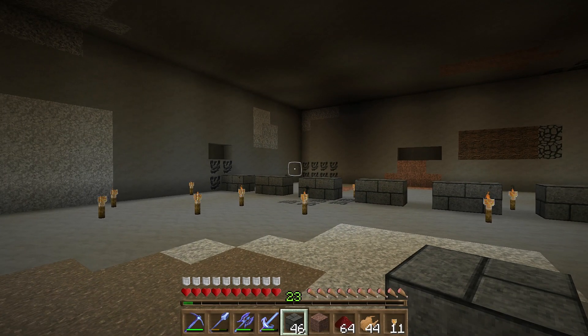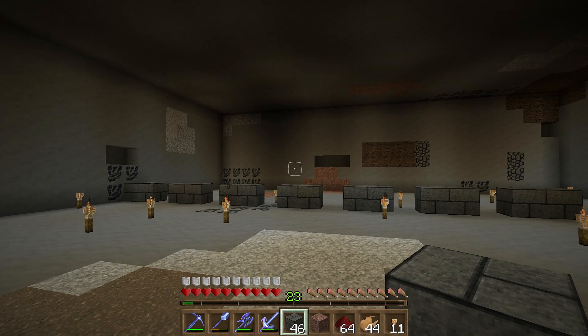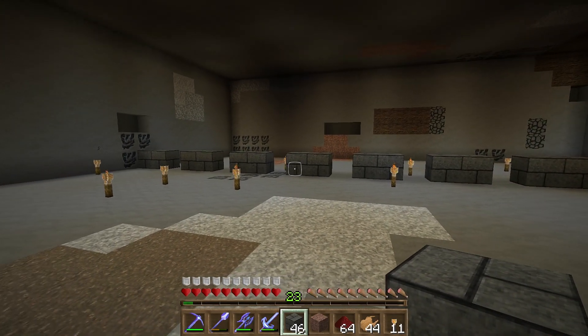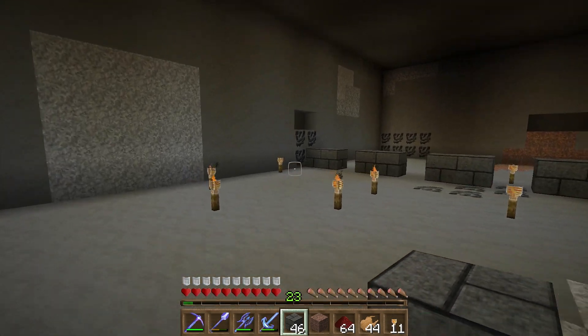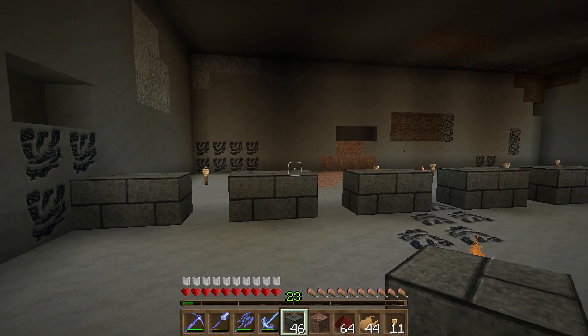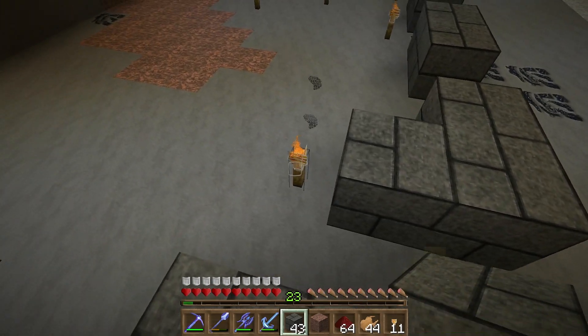Before we get started - if you had trouble at all with the ejection in the blaze farm, do not build this. I know I've said this before, but some people skip videos and haven't seen the purifying station, which is built just down there. If you had troubles with the blaze farm ejection, do not build this - you will have all sorts of problems. I haven't designed a workaround system for this design yet, but I'll try to work on a version four in the future.